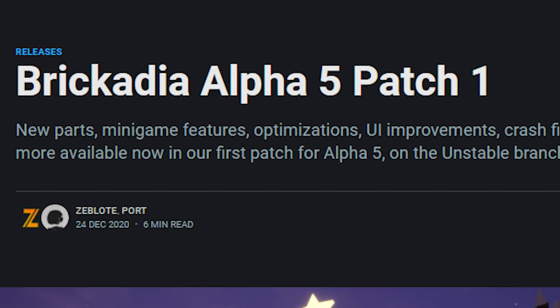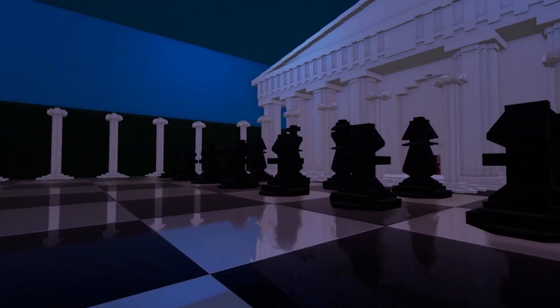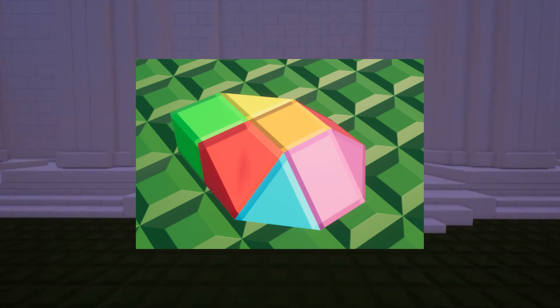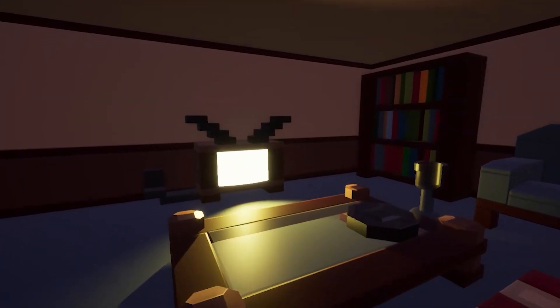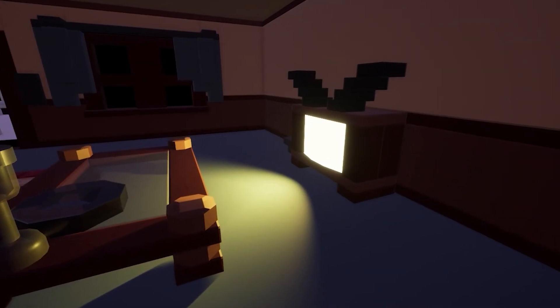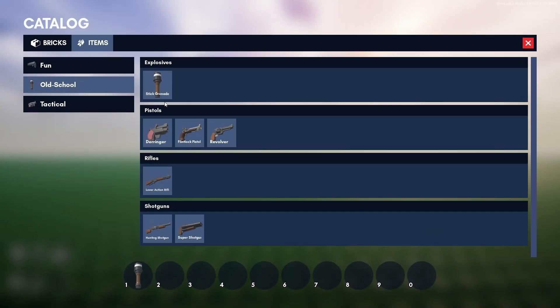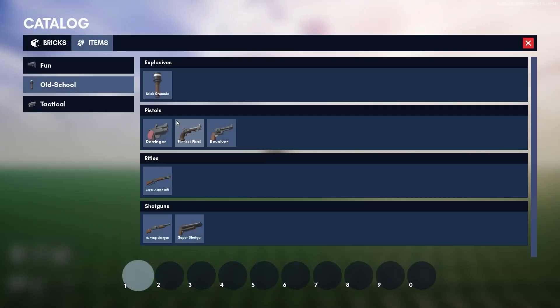Brickadia Alpha 5 Patch 1 just came out. That added some Christmas cosmetics, some miscellaneous cosmetics like a motorcycle helmet, micro-wedge corner bricks, and new minigame settings which allow you to make stuff like Trouble in Terrorist Town or Among Us. It has options like enabling local chat, hiding team membership, hiding the kill feed, and disabling spectator chat — so you can make your own Brickadia murder mystery server. Also, the stick grenade was added to the game. It's like a single-use grenade weapon — a bomb.